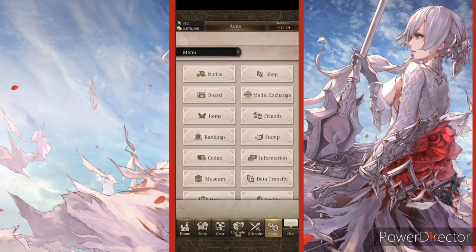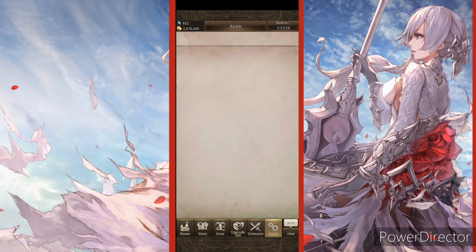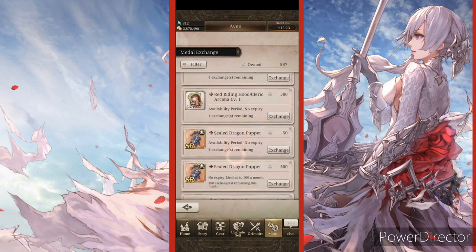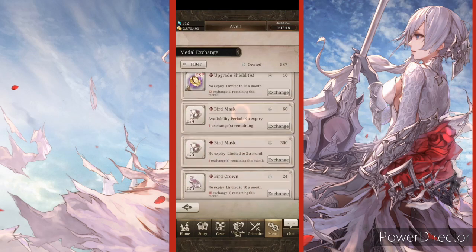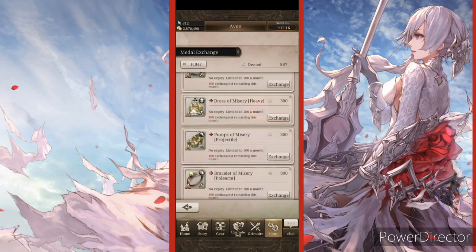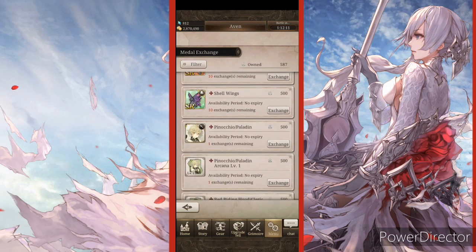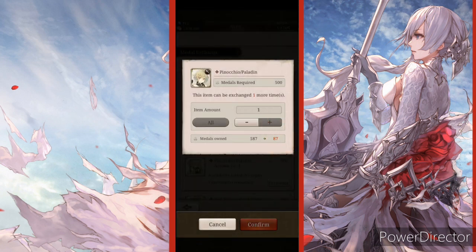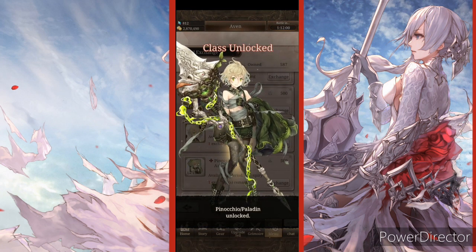We're about to get one right here. If we go to metal exchange and then go to charm metal, scroll down — there's only one character here, and that's a character I don't have. I wasn't originally going to get this character because I didn't think there was any need to, but I'm going to do it. Class unlocked!